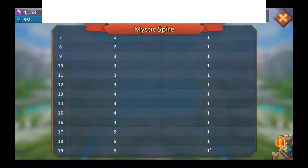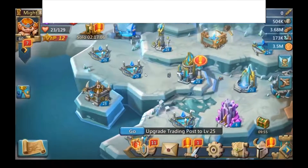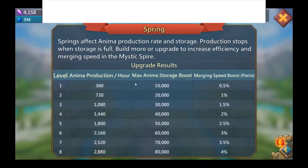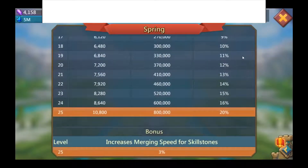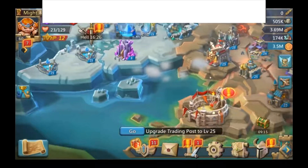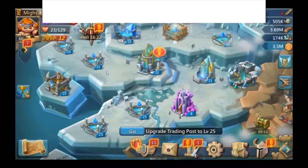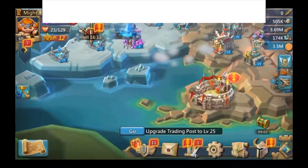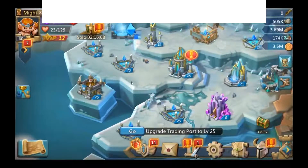At level 21 with three spires, you have a total of 18 merging packs you can merge at once, as well as three skill stones. Springs you can consider your manor — they give anima production hourly rate, anima storage, and merging speed boosts, similar to how a manor gives a barracks training speed boost. Anima is a very important resource used for many familiars, especially for merging packs and skill stones, which require a huge amount of anima and research.